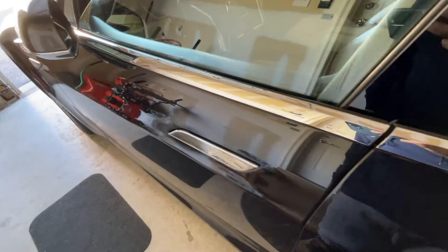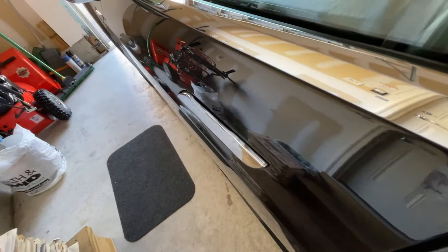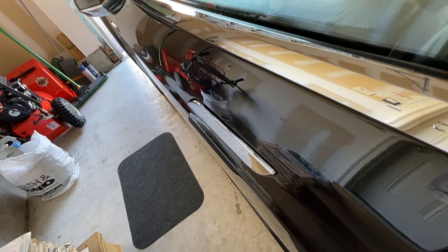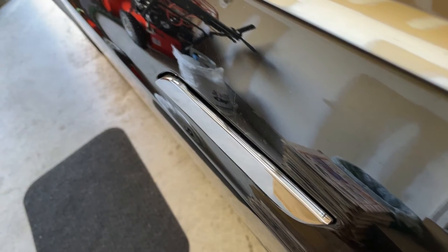This is the Tesla Lunar handle — it's alive, hard to tell, but it's trying to open and close, presenting itself. That's what it's called: presenting.